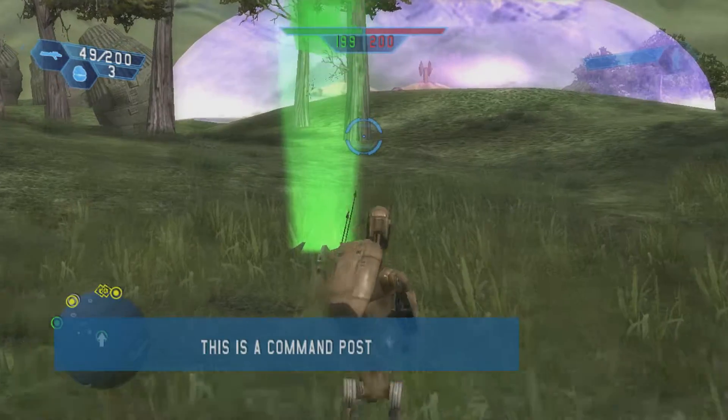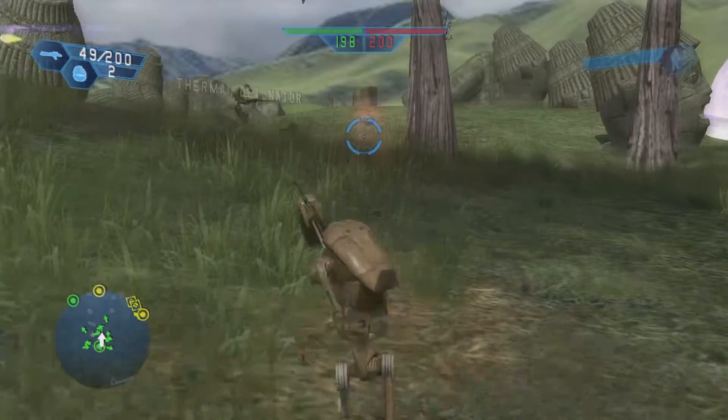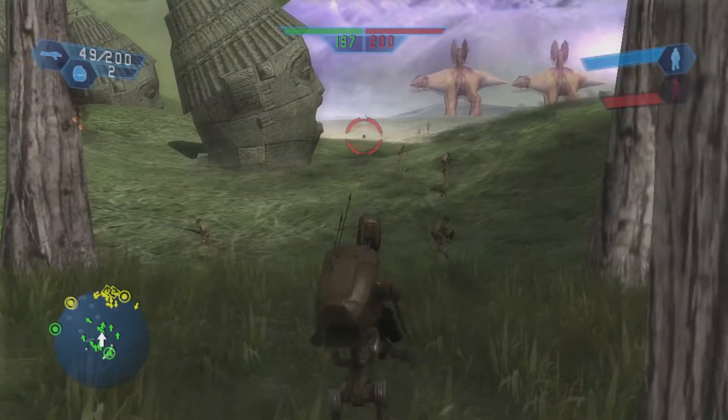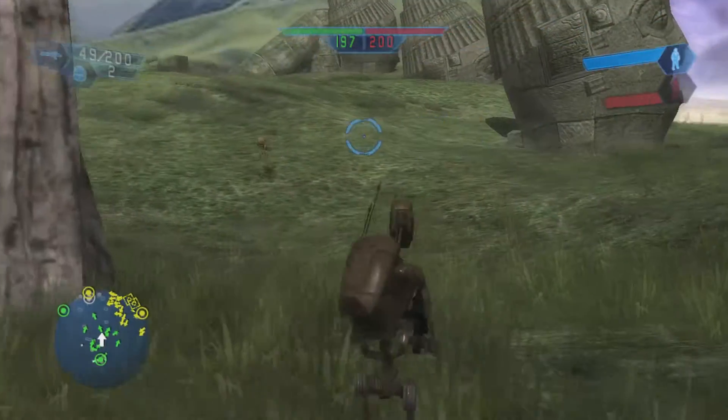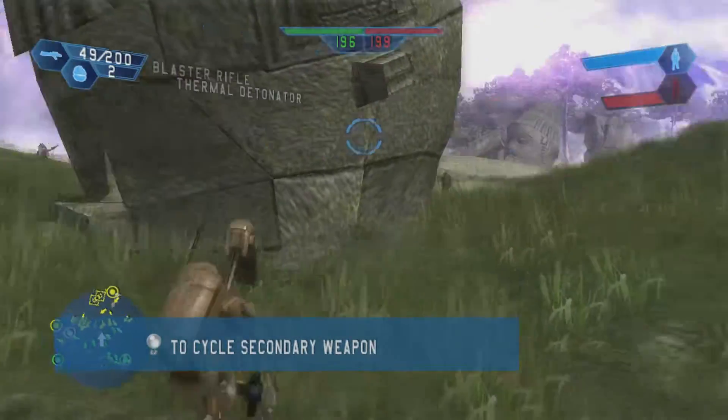Controls are pretty darn simple. There is no sprinting in this one, unlike Battlefront 2. L2 is to throw grenades — which I just threw at one of my teammates because I'm a genius. R2 is to shoot, and the bumpers are how you switch your weapons. That's pretty much all there is to it.